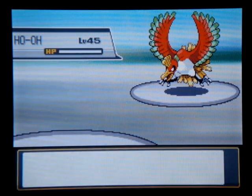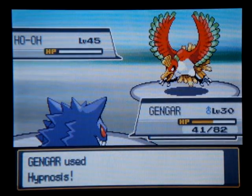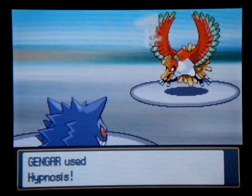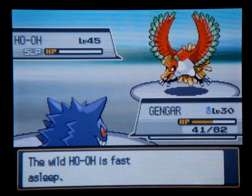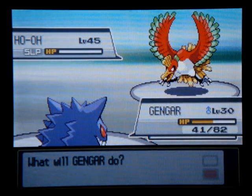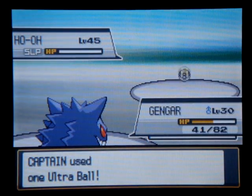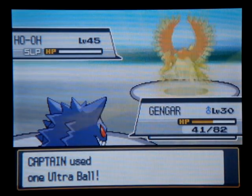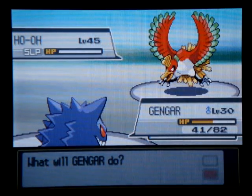I guess I'll go back to Gengar here, and then Hypnosis. The reason it really doesn't matter that I have a Choice Scarf is because it only needs to use one move, and that is Hypnosis. Let's go to Ultra Balls — grand total of 51 of those. Let's try the first one. I thought for a second that might have been first shot, but generally it's gonna take a lot more.